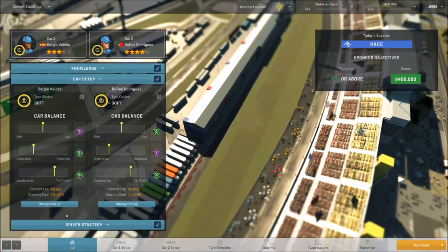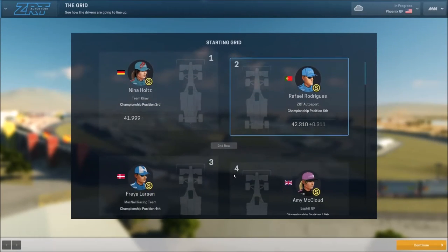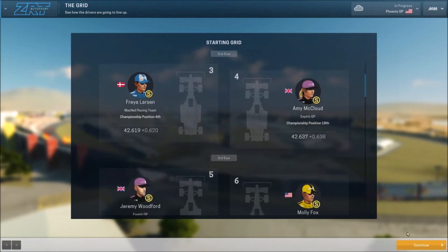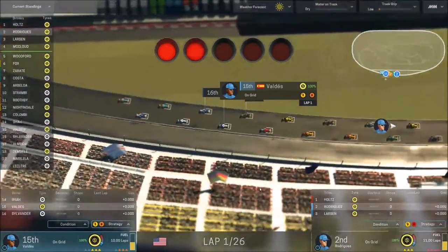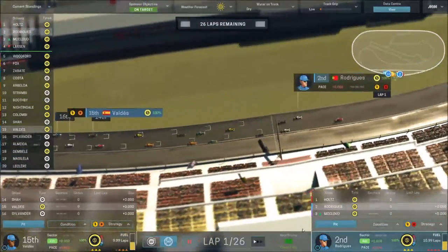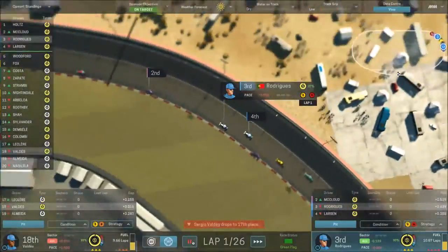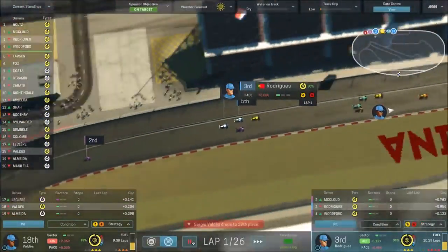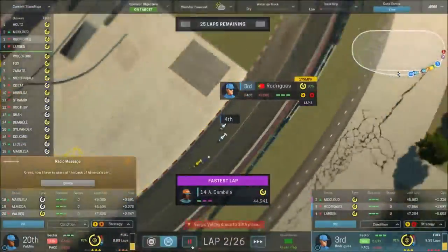Sergio is going to be coming in from 15th, so let's go ahead and get this thing going. I am extremely excited to see how this works out. I do have the fear that the blue flag issue is going to rear its ugly head at this track because there's just nowhere to hide — they're pretty much on the gas most if not the entire way around the track. So there's nowhere to hide for the back markers. We're going to start the race with Rodriguez really pushing hard, but not on the tires — I don't want to push these tires any harder than I have to at the beginning.